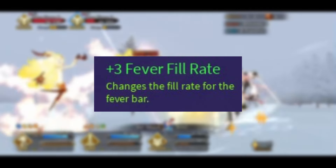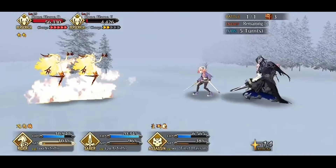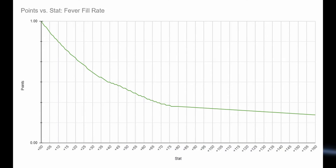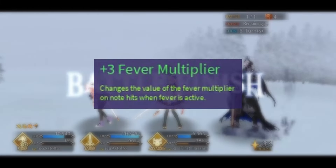Fever fill rate refers to how fast the fever bar fills after you hit a note. This depends entirely on the number of notes a song has, so some songs will have faster fill rates than others. Grades and OKs will also slightly delay how fast the fever bar fills. In terms of upgrading, a smaller stat is better, and it starts to lose effectiveness after about 34 upgrades, really slowing down after about 76 upgrades.